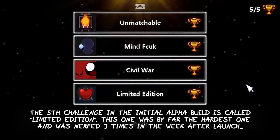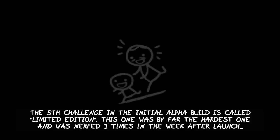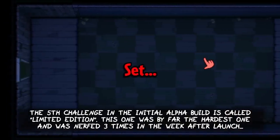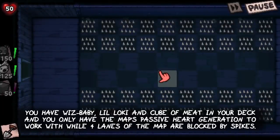The last challenge in the initial alpha build is called Limited Edition. This one was by far the hardest and was already nerfed three times in the first rig after launch. You have Whisp Baby, Little Loki, and Cube of Meat in your deck, with only the map's passive heart generation, while four lanes are blocked by spikes.